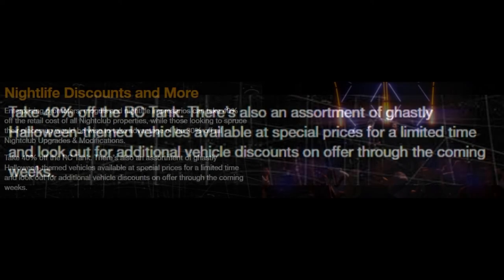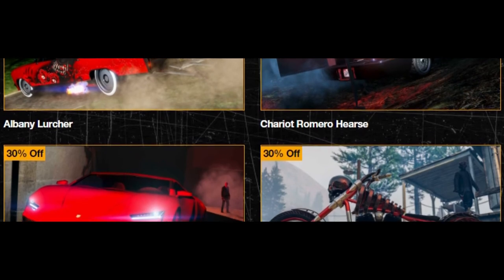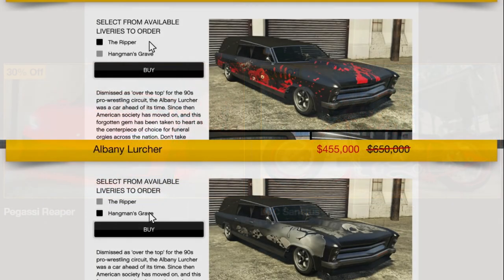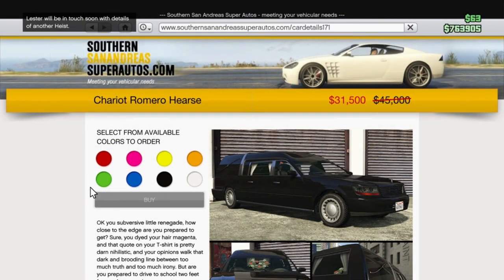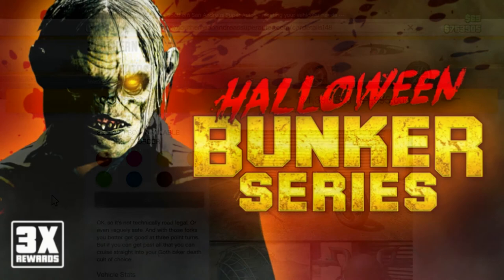Take 40% off the RC Tank. There's also an assortment of ghostly Halloween themed vehicles available at special prices for a limited time. The RC Tank is basically a little remote control tank — it takes you off the radar and you've got three weapons: a machine gun, a rocket launcher that takes two hits to destroy a car, and a flamethrower. Also the Albany Lurcher at 30% off, the Chariot Romero Hearse at 30%, the Pegasus Reaper at 30%, and the LCC Sanctus — a Ghost Rider themed motorcycle — at 30% off as well.